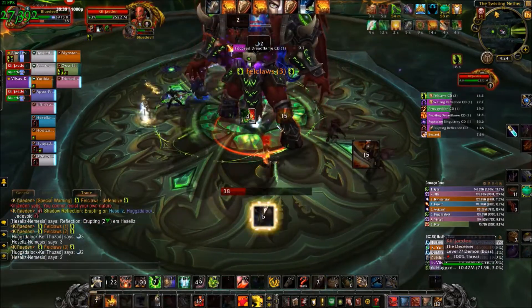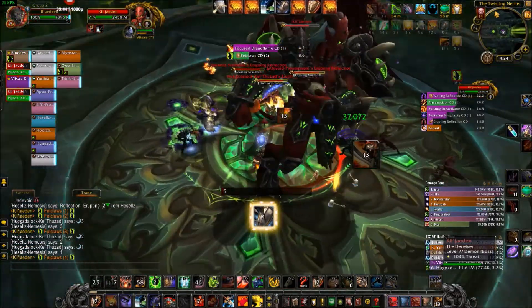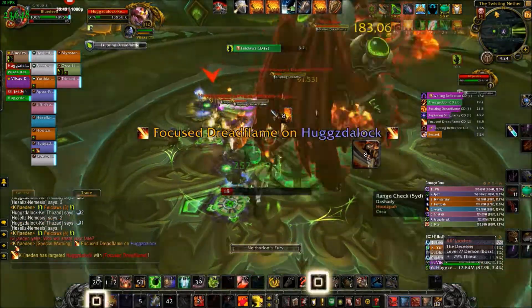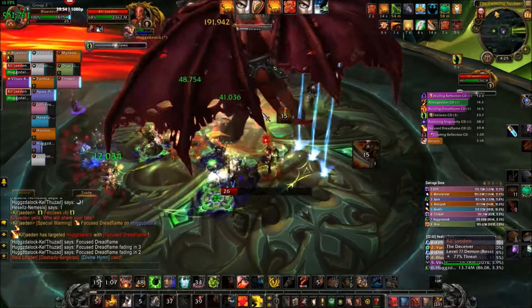But later in the fight, once he lands, he will immediately start doing Fell Claws. And with this one, you're going to have the erupting reflections coming in and that's going to be doing a lot of damage. So make sure you're paying attention to your health bar and your cooldowns to be able to survive that if you do spike down pretty low.